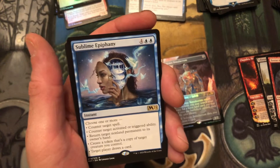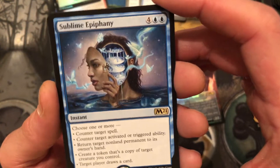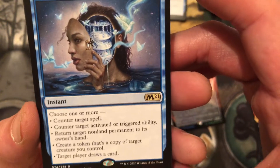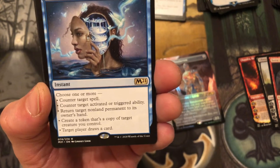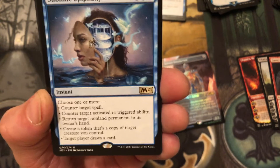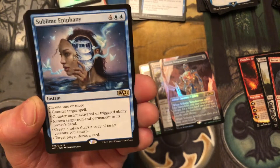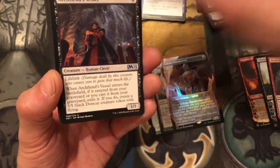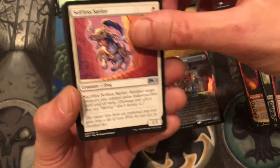We have a swamp and — Sublime Epiphany! This card wins you the game in limited, it's a great limited card. This was that counter spell I couldn't remember the name of. Look at what it does: choose one or more — so basically choose everything. Counter target spell, counter target activated or triggered ability, return target non-land permanent to its owner's hand, create a token that's a copy of target creature you control, target player draws a card. It's stupid — it's just stupid. Six mana is a lot but if you counter a spell and play this on your opponent's turn, it just puts it over the top. Fantastic limited card, love it. And we have Archfiend's Vessel, Indulging Patrician, Selfless Savior, and the last of the commons.